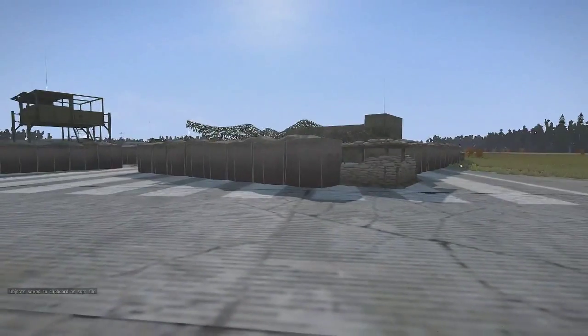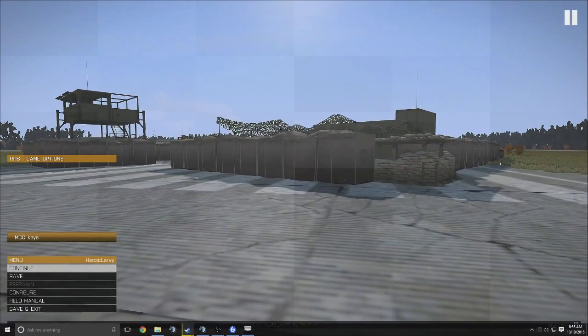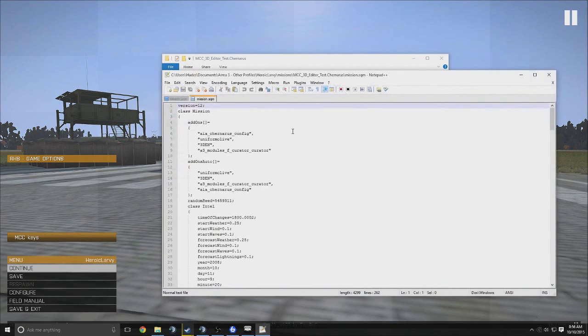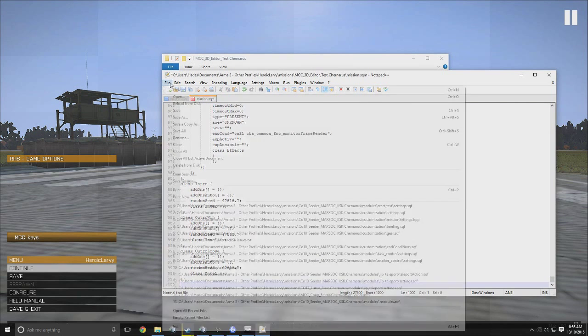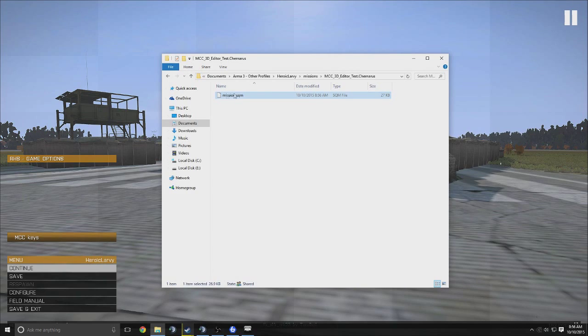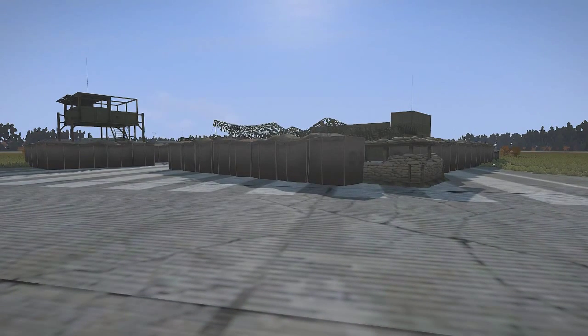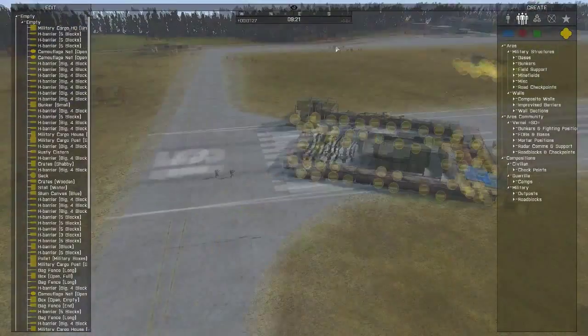Now that that's done, don't exit out of this yet — just hit Escape and do not close it. What you're going to want to do is open up your SQM right here. Edit with Notepad, Control A, Control V, File, Save. What that just did is it replaced the original SQM with this inside of this mission's SQM. So all of these are now saved in your mission.